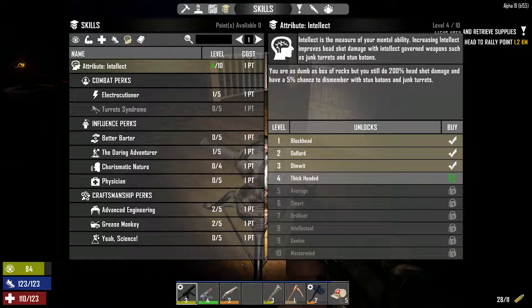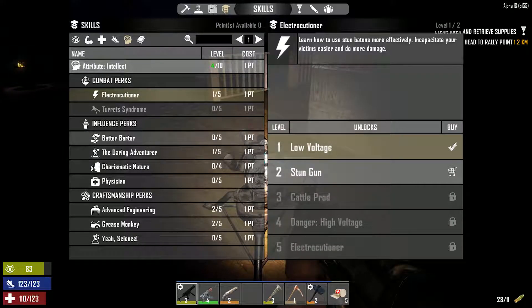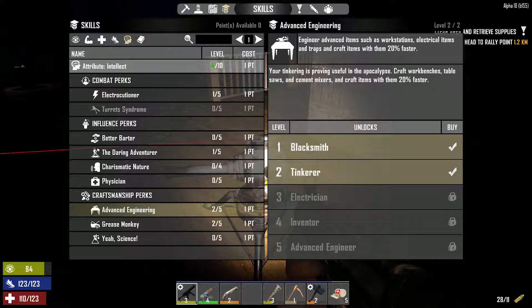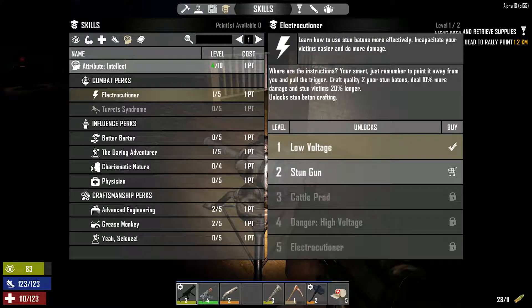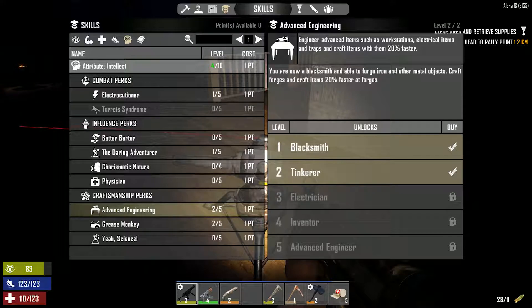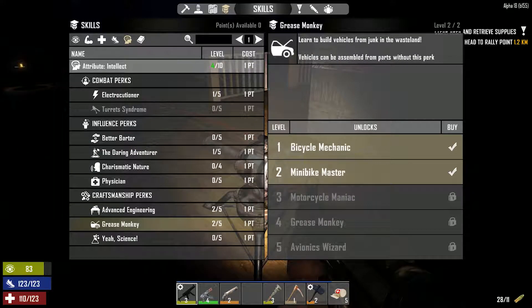So the electrocutioner perk does things with stun turrets. Some of this is the same — blacksmith, tinkerer, you get better at things. In many cases though, you have to get at least the lower skill to unlock the ability to make the weapon. It's no longer just whatever — you literally have to unlock skills, and sometimes you also have to find the recipe to do it.